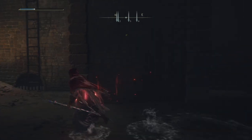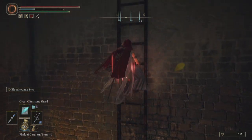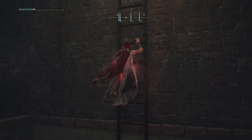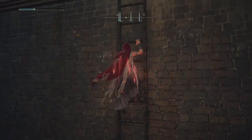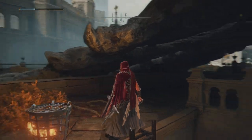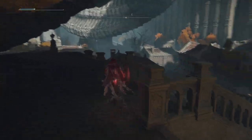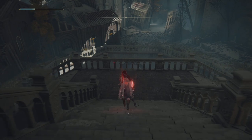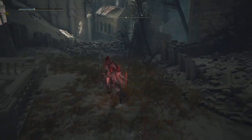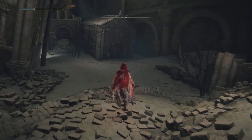Which way should we go first? We almost have an option of two graces — it's not almost, there literally is an option of two graces here. Ideally we want to get both. There is basically over the wing and under the wing — they're two different graces. Let's stick with Leyndell Capital for now.